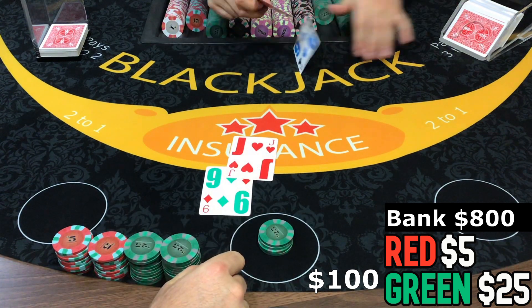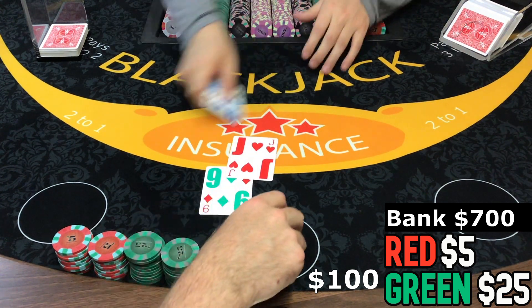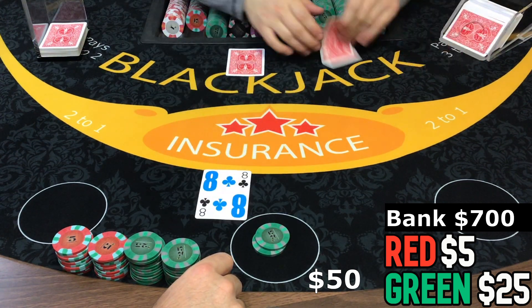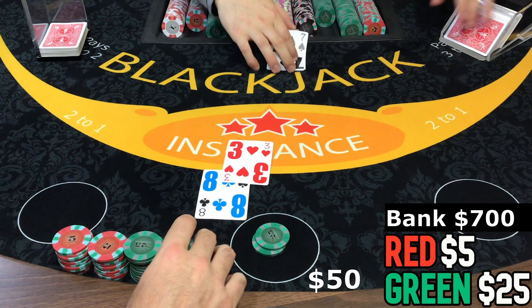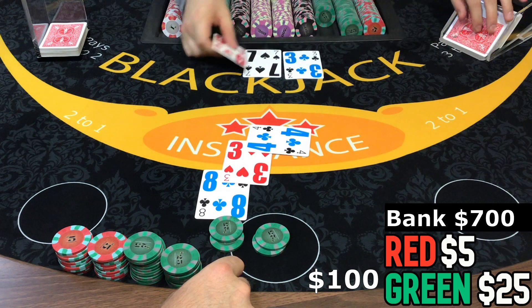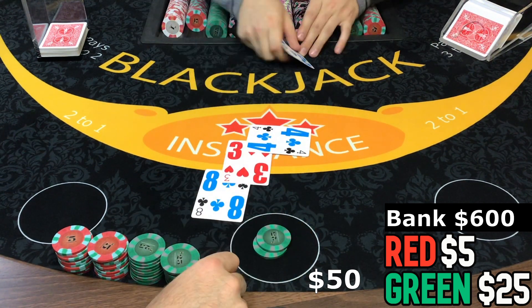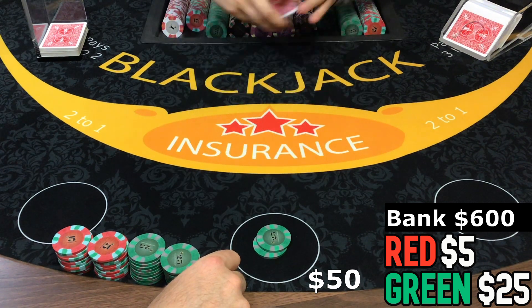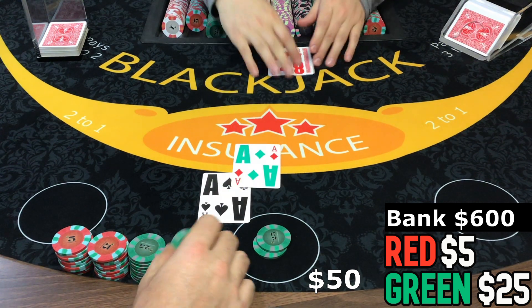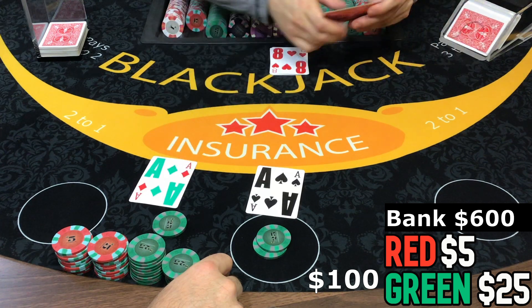19, 14. 21. 11 — double it. 15, 10. 19, 15. Aces again and another split. There we go.